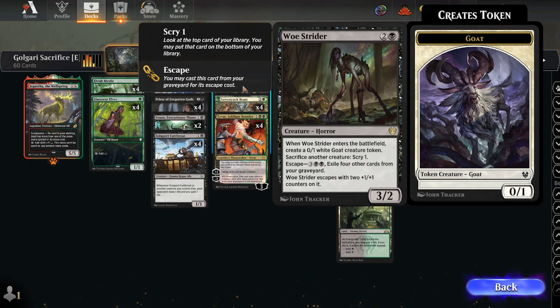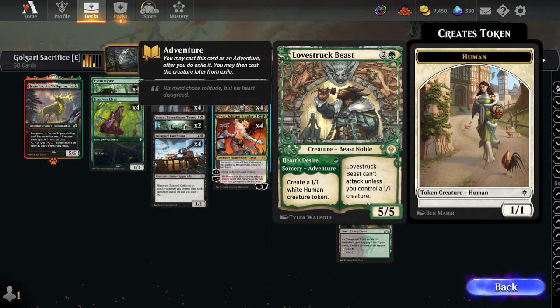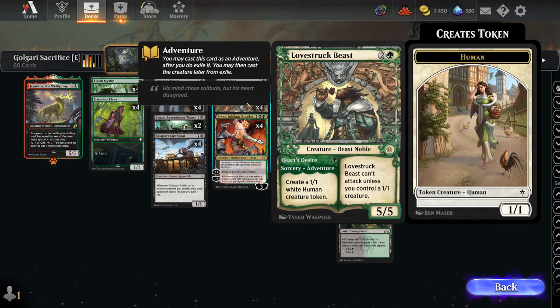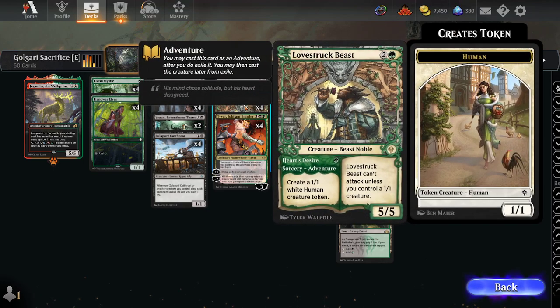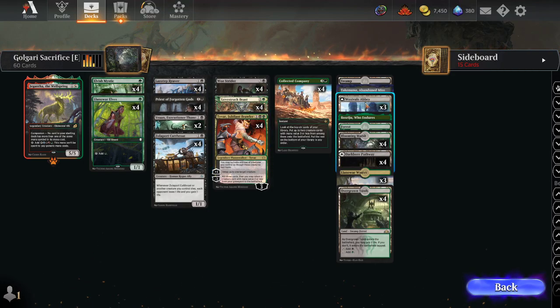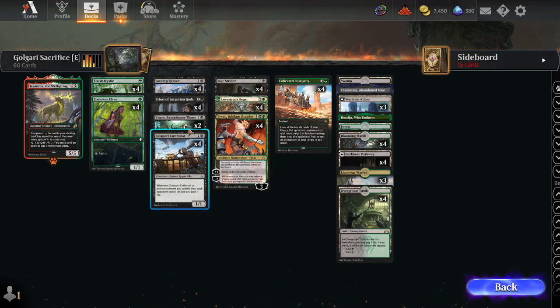Woestrider is your primary sacrifice outlet alongside Priest. It has an ETB that makes a goat, sacrifices to get a scry one, and has escape from the graveyard to help you sustain. Lovestrike Beast does two things: it blocks well versus aggro, and with Heart's Desire it gives you a way to get more creatures into play as fast as possible. It also gives you extra creatures toward Westvale Abbey activation and provides sacrifice fodder to kill your opponent.